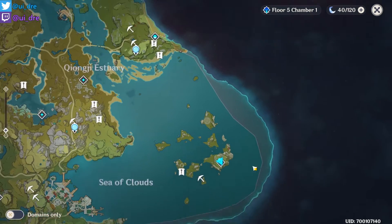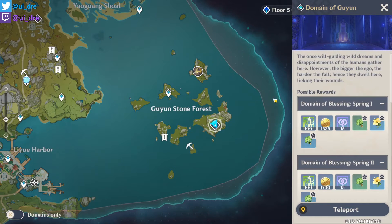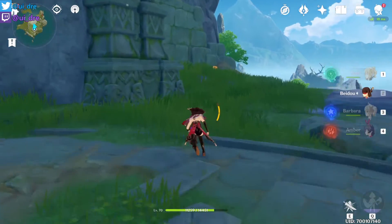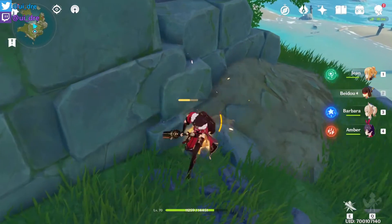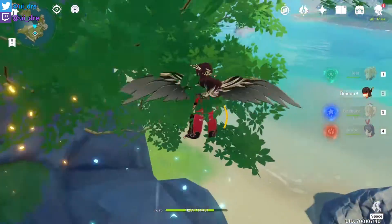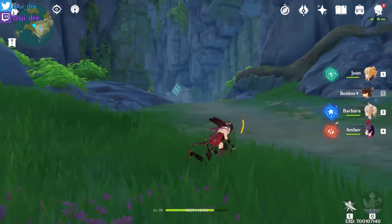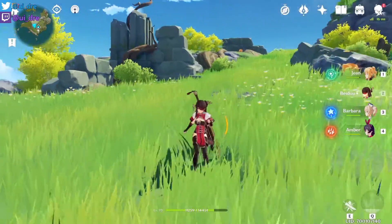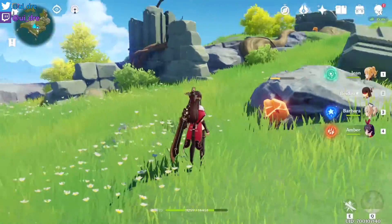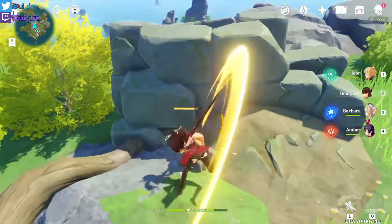The next spot is on the very right of the map — it is Guiyan Stone Forest. I usually use Domain of Blessing to teleport over there, which I already did. There you can farm Cor Lapis. There is one right there, but that's not all we are looking for. It's a bit more effort because you want to climb up that mountain — once you're on top of the rock, you can get yourself an additional Cor Lapis. These two are very near each other.